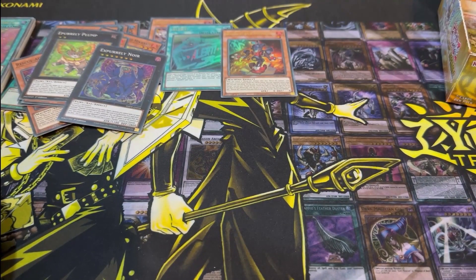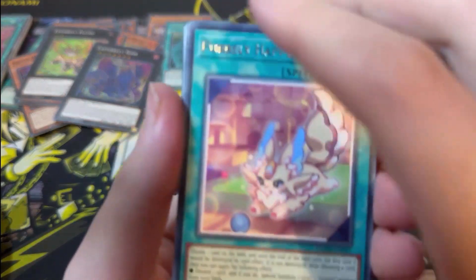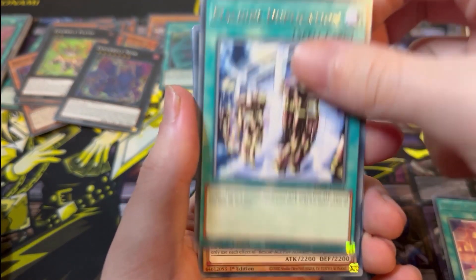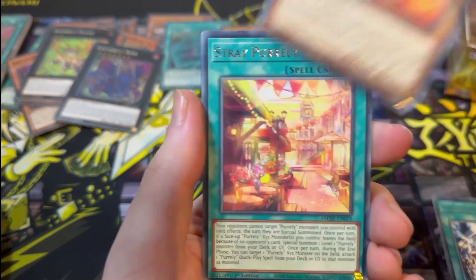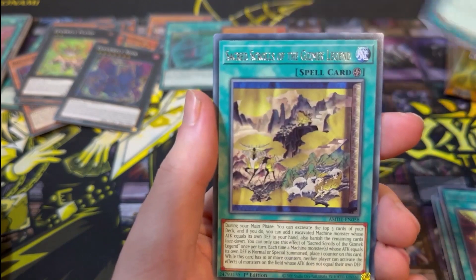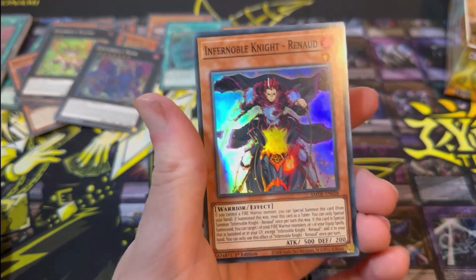There's still Purely stuff we haven't pulled yet — I was starting to think we'd got all the different X-Relate monsters. Next pack: Purely Happy Memory, Machine Duplication, Rescue Ace Fire Attacker, Stray Purely Street, Mekanko Purification Dance, Sacred Scrolls of the Gizmec Legends, and Infernoble Knight Renard.